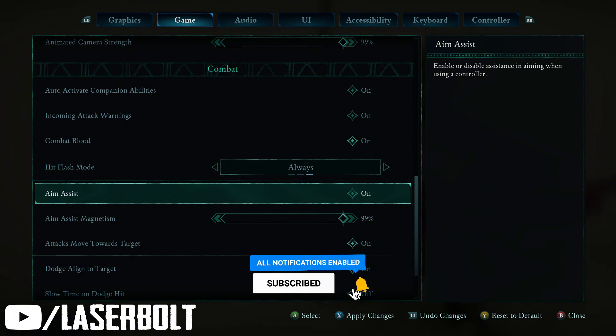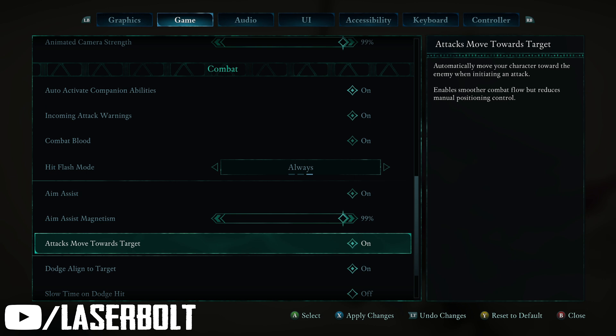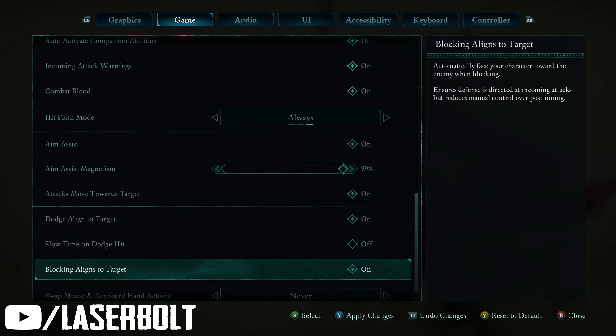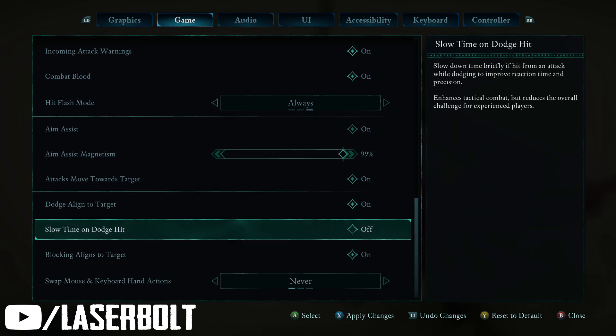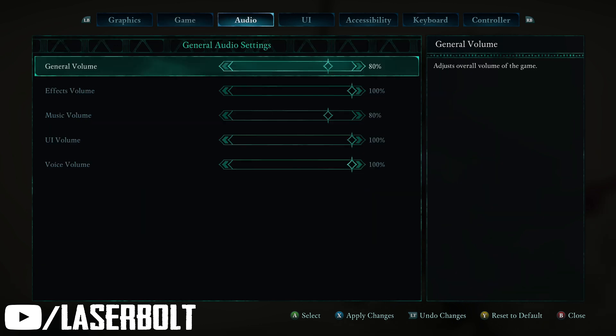Aim assistance — turn that on. Of course, if you want to leave it off, it's all up to you. Aim assist mechanism controls the strength of the aim assist that pulls you toward the enemy. If it's too much, bring it down. You're also able to see options for time alignment to target, and if you want to switch back and forth between keyboard and controller, that's also an option.